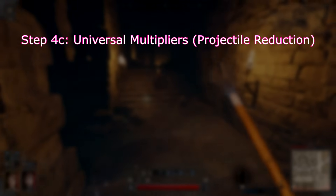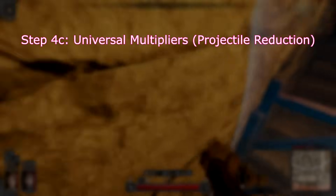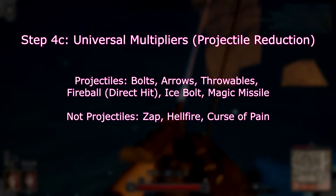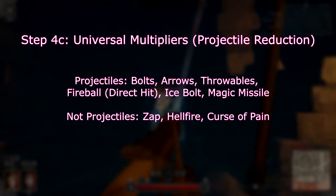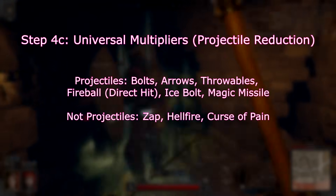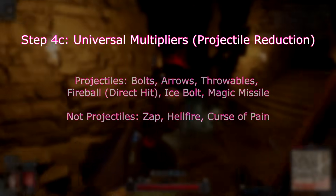And finally, we have projectile reduction. The only way to get this stat is through plate armor, the projectile resistance perk on fighter, or as an enchantment on gear. This stat only applies to projectiles, and what counts as a projectile can be somewhat arbitrary. Arrows, bolts, and throwables are obvious, but a lot of spells are also projectiles. The direct hit portion of fireball, magic missiles, and ice bolts are all counted as projectiles, but Zap, Hellfire, and Curse of Pain are not.